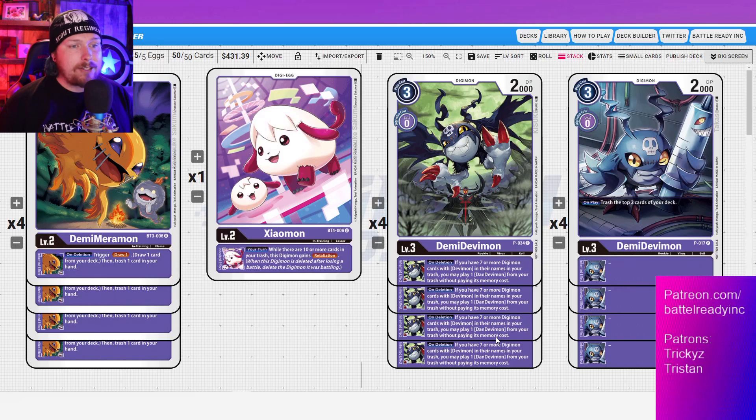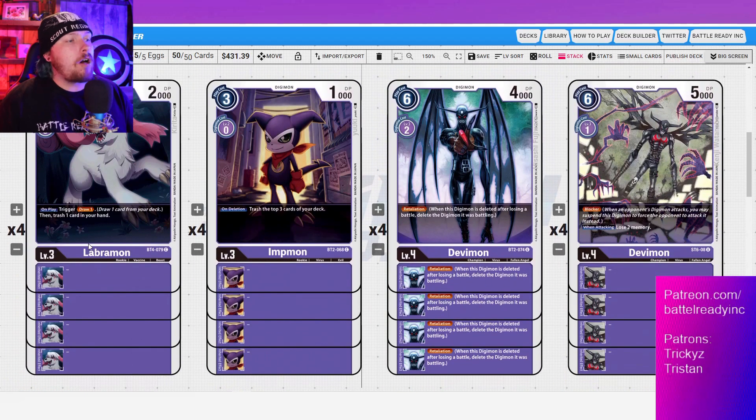Next is another Devimon-named card — a tournament promo that's a little harder and more expensive to get, but it's the linchpin of this setup. On play, trash the top two cards of your deck. Most purple decks aren't playing this unless you're in this specific deck. Milling more cards gets more Devimon into trash, plus other targets for future digging. You need some on-play effects anyway, so why not play this one for trashing while also having the right name?